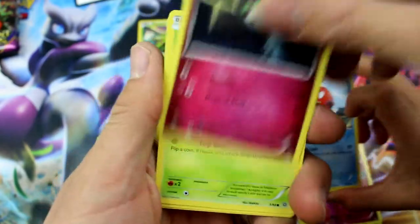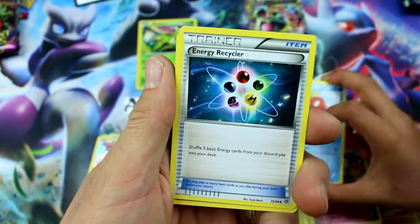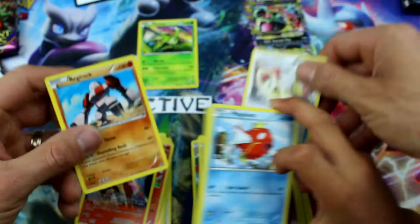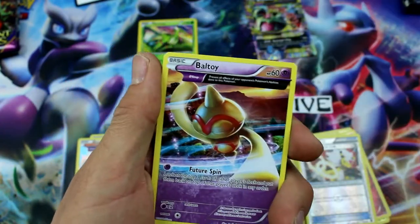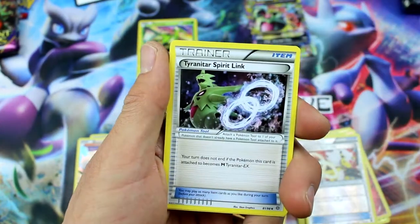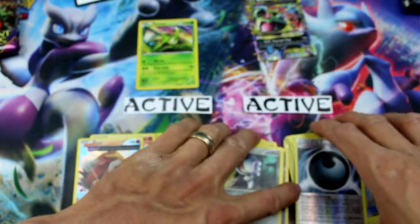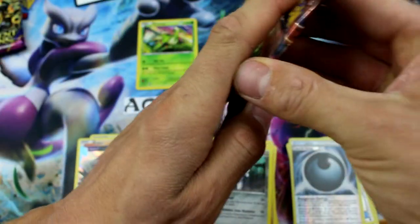Golurk, Ralts, Oddish, Inkay, Goomy, Energy Recycler, Whimsicott, Tyranitar Spirit Link, Ampharos Spirit Link Reverse Holo, and another Regirock. Come on — two Spirit Links in a row, that's crazy. Spinarak, Ball Toy, Quagsire, Sableye, Tyranitar Spirit Link, Ampharos Spirit Link, Special Energy Reverse Holo, and Registeel. Ampharos Spirit Link and Tyranitar Spirit Link — I know, that's crazy.